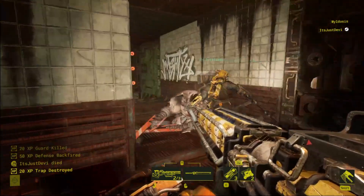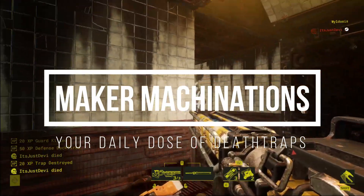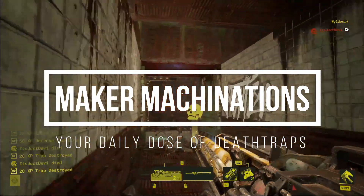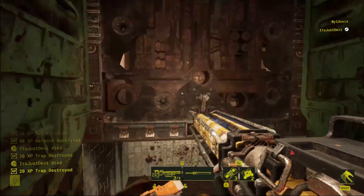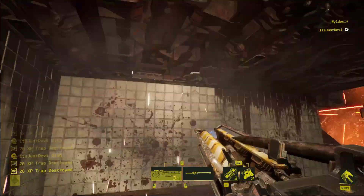Hello everyone, Waldos is here bringing you another episode of Maker Machinations for your daily dose of death traps. Today we're going to go into another trap deep dive, this time focusing on the cheapest damage dealing trap in the game, the Corrosive Cube.